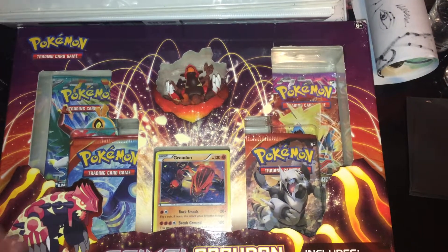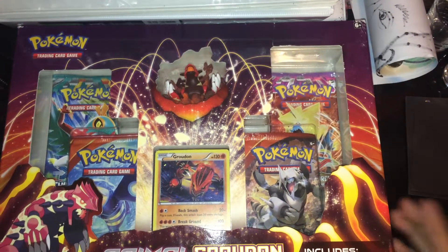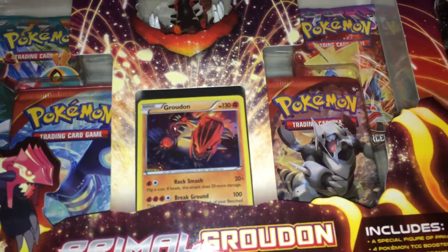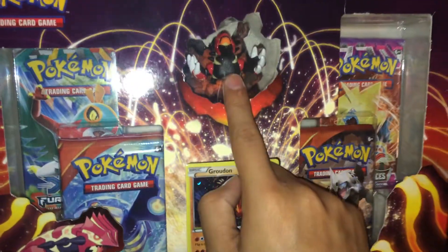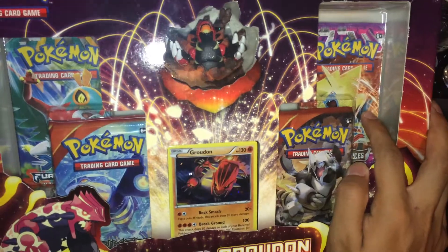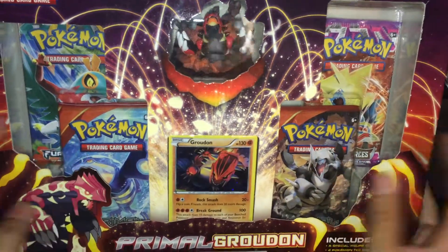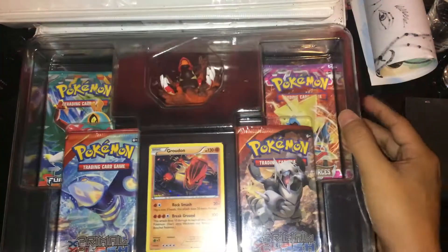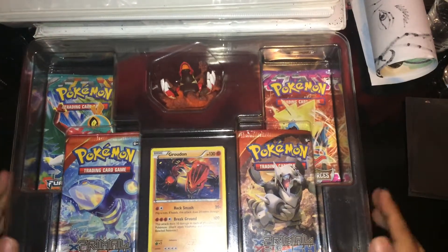Hey guys, Absolute Collector here, welcome back, and if you're new, welcome! Today I'm finally gonna open my Primal Groudon collection box. As you can see, it looks pretty cool — it comes with a Primal Groudon toy, a promo, Phantom Forces, Fierce Fist, and two Primal Clash packs. I hope I don't struggle with the boxes... there we go, easy does it. Okay, nevermind, I'm shaking up the whole table — bam, there we go.